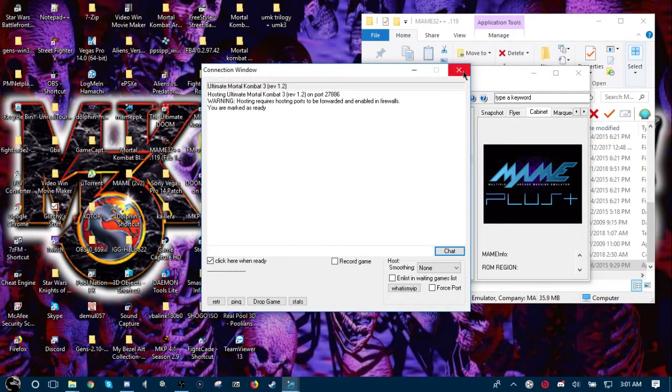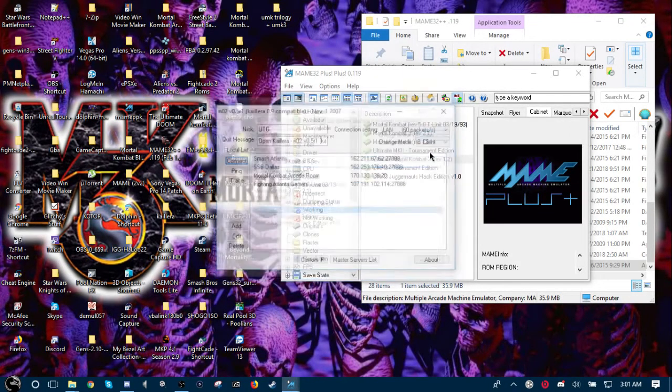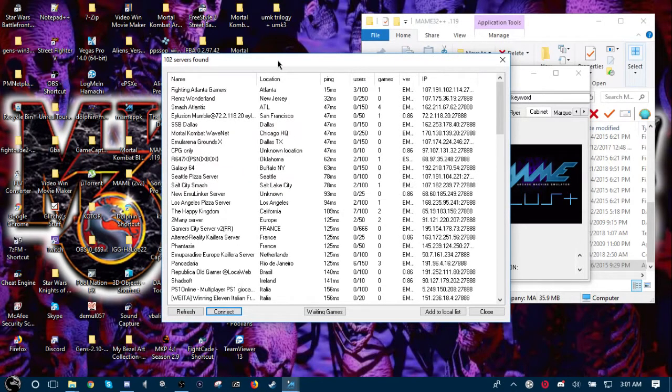Now if you wanted to play on a server, you click on Client. Then you click on Master Server List — this will pop up with a whole bunch of servers that people play on almost every day. You want to keep one thing in mind: the lower the ping, the better the connection will be.